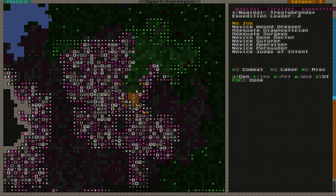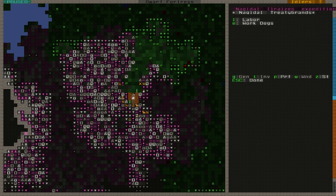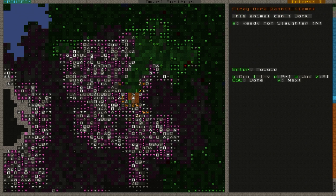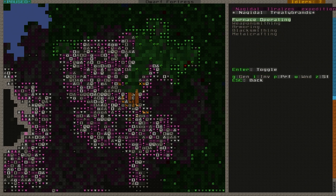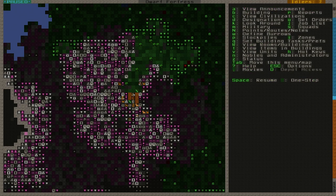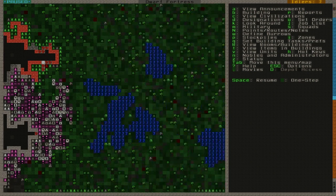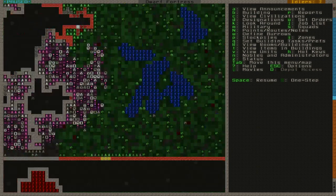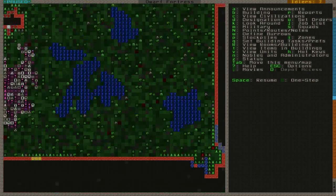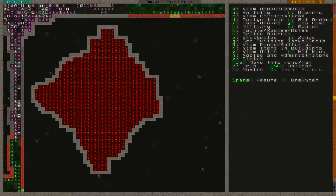I will quickly show how to change professions — for example NakiDahl here. I would change the labors, go into metalsmithing and turn furnace operating on. But I did it from the Therapist. I'm thinking I do want to get close to the magma, so should I start up here to the north?